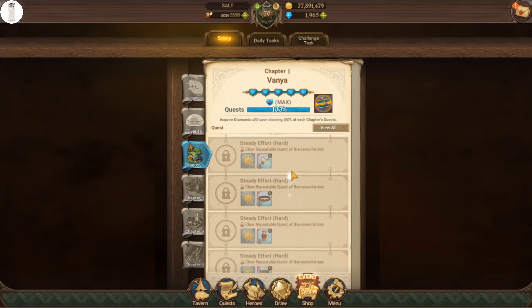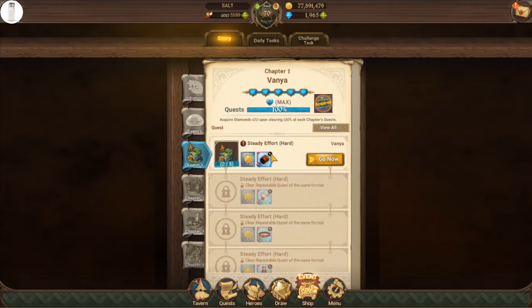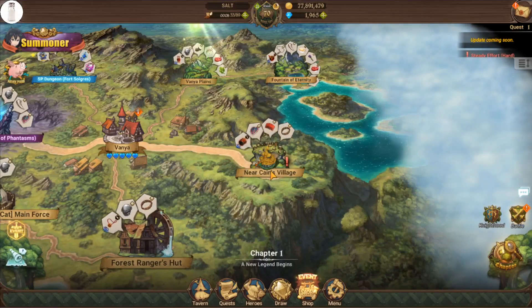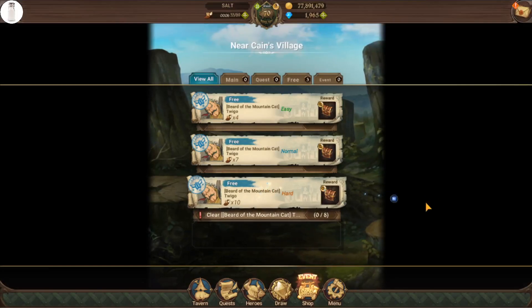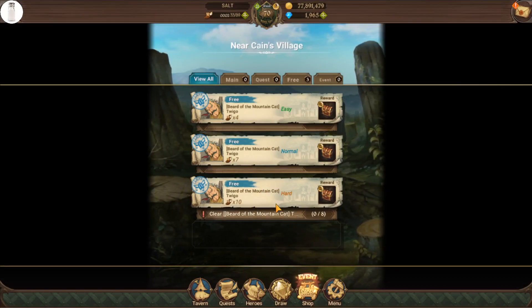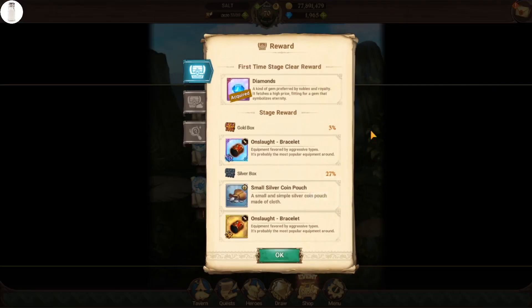So we are going to utilize a lot of these pieces of gear that we get. What we are going to do is we are going to do this as much as we possibly can during the half stamina event, because this quest is now not going to be 10 stamina — it's going to be 5 — which means that 40 stamina is going to give us at least one piece of SSR gear guaranteed, and that doesn't include the 2-3% drop rate.